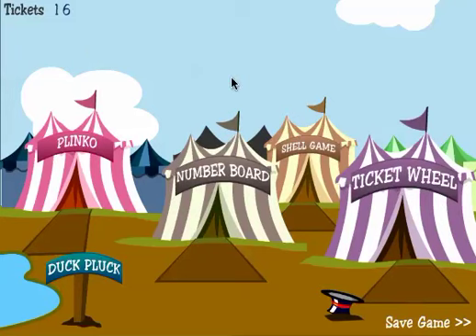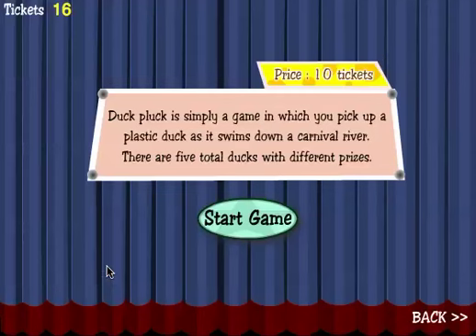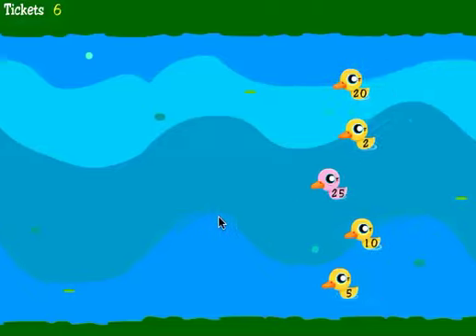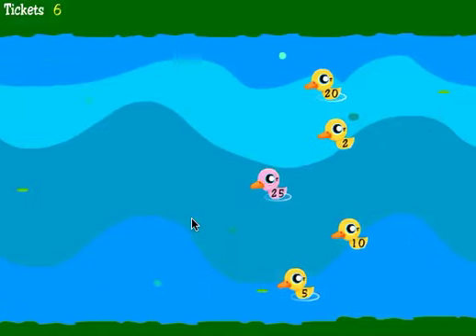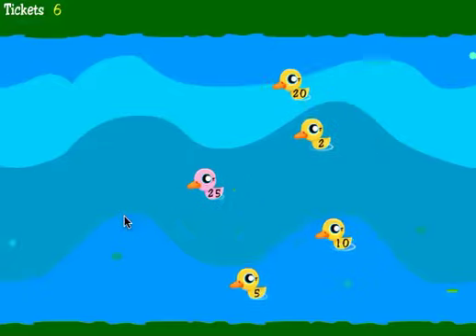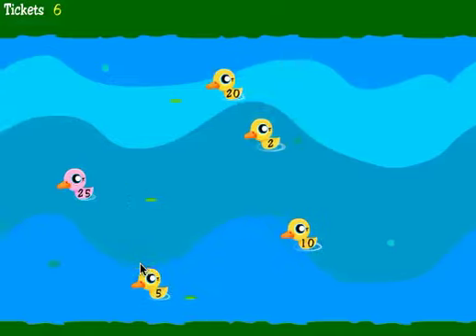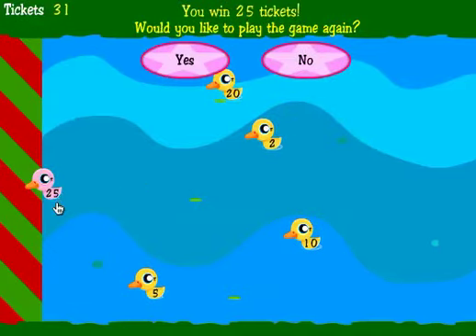I now have sixteen tickets, so let's try the duck pluck. This costs ten tickets. Duck pluck is a game where you pick up a plastic duck as it swims down a carnival river — there are five total ducks with different prizes. Click Start. I'm going to click on the twenty-five duck and hope it wins. Looks like I picked very well, and I win twenty-five tickets for that.